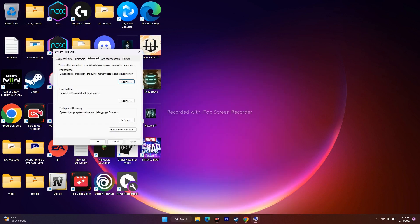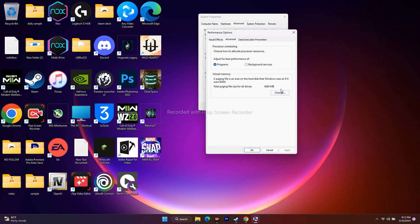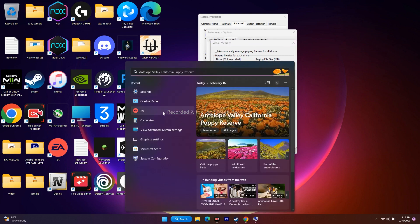After finding your RAM, search for 'View Advanced System Settings.' Go to the Advanced tab, click Settings under Performance, go to Advanced, then click Change under Virtual Memory. Uncheck 'Automatically manage paging file size for all drives.' Select the local disk where the game is installed — in my case, Local Disk C — then select Custom Size. Open a calculator for the next step.